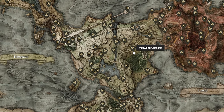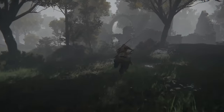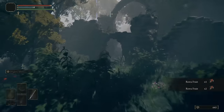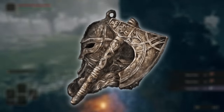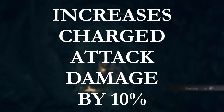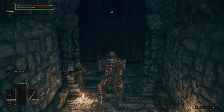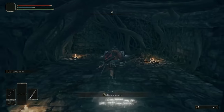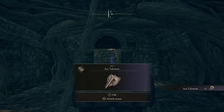Head over to the east of Limgrave and meet me at the Mistwood Ruins. This one is very simple — once you get there, jump down the stairs right by the Sleeping Runebear, and you will find the Axe Talisman in the chest past the door. This will increase charged attack damage by 10%. For anyone that doesn't know, that is your heavy attack — holding down R2 or RT if the weapon's in your right hand, or L2 or LT if it's in your left.